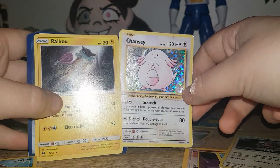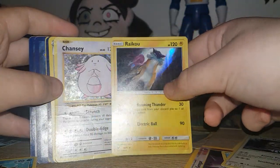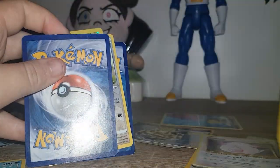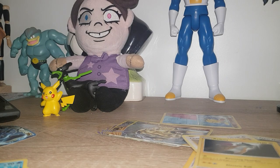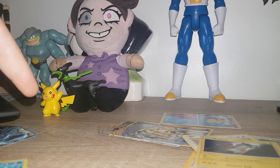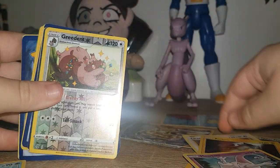Then we've got two reverse hollows, I think it's reverse and normal hollows. Then some hollows or reverse hollows here — Chansey and Mewtwo. One of my favourites. I was meant to have him up in the background somewhere. Zygarde with Doorko plushie and Pikachu and Machop. Reverse or normal hollow — this is a new one, I don't actually know what this Pokemon is.